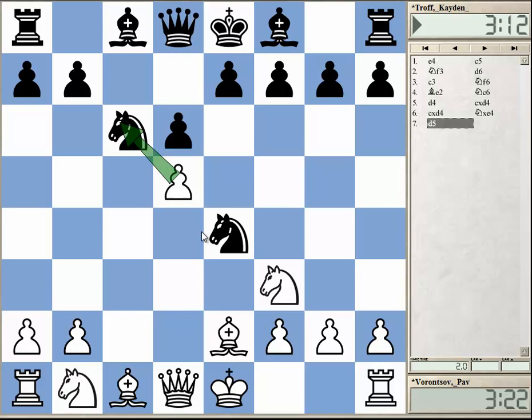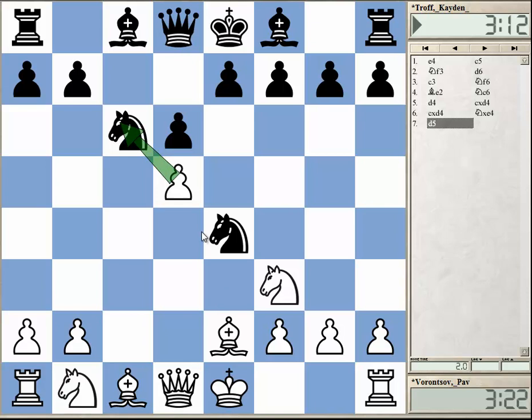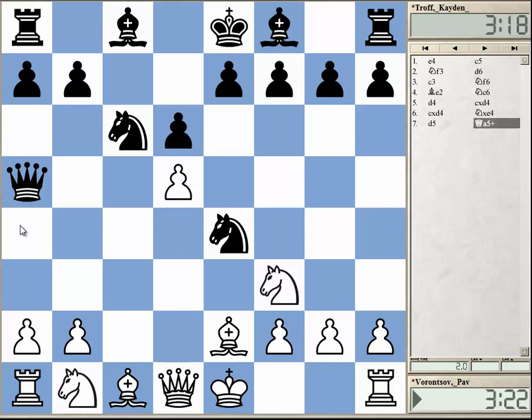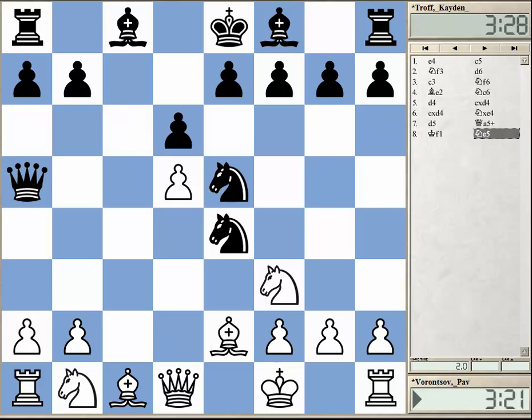Nxe4, d5, attacking the knight. Black cannot really move the knight, as then this Qa4 business would be on again. So black must play this check — this is the only way to not lose material instantly. The queen here controls the a4 square. So if white would move the king, then black can really move the knight, and there is no check on a4. So Nc3 — this is the real idea.